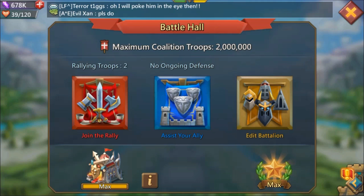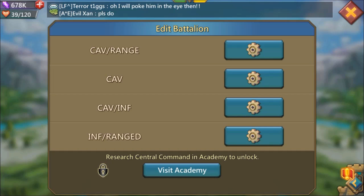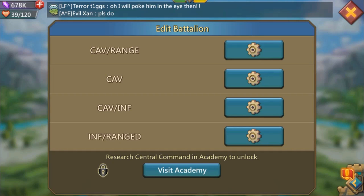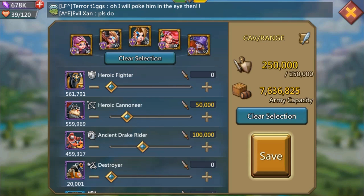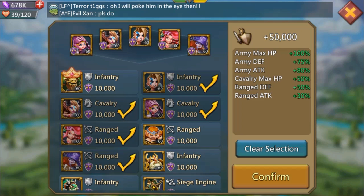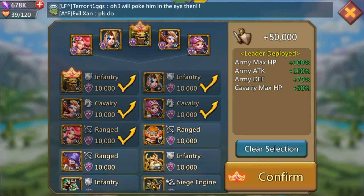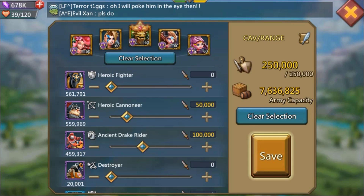Another thing to keep in mind when you change a hero is your battalion assignments. I have Cav range, Cav, Cav, Inf, and Inf range battalions. My Watcher is not assigned to any of them because I wasn't previously using him, so I need to swap out a hero I'm not using — like Ethereal Guide — and put Watcher in.